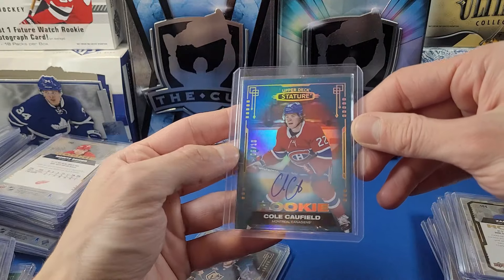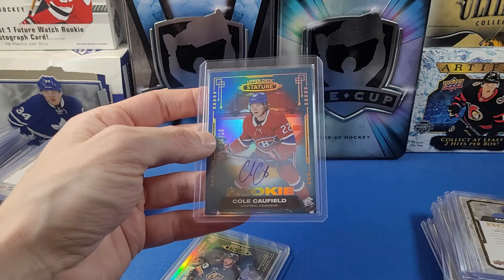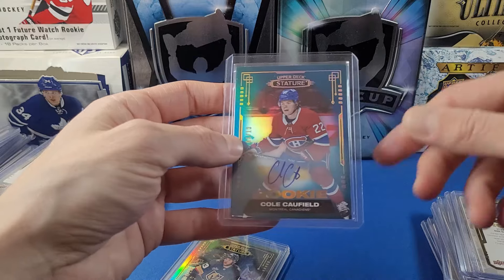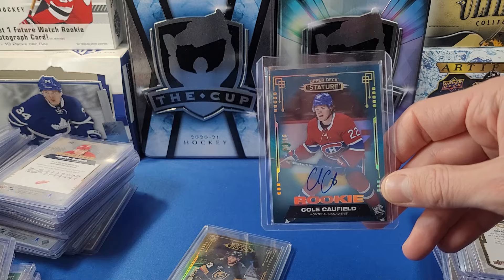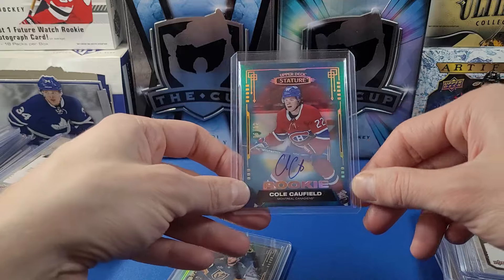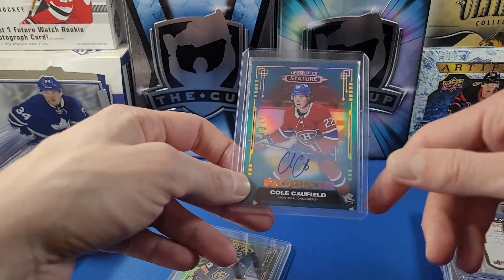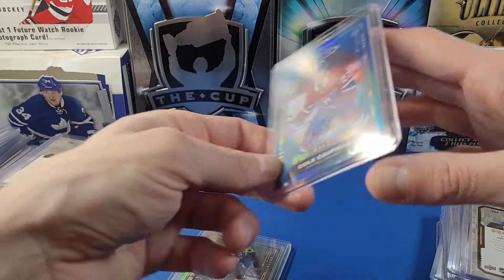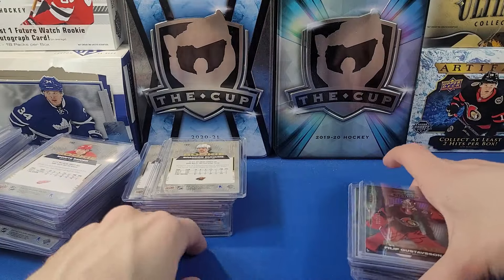Speeding up: Cooper Marody red rookie auto to 35, Cole Lind rookie auto to 199, Jake Neighbours to 399 — his rookie auto is an update card in 22-23 Stature. Kasper Simontaival rookie auto to 199, Lane Pederson green, Jason Deitrich to 399, Pavel Dorofeyev to 399, Morgan Barron to 99, Thomas Novak to 99, Tanner Jeannot rookie auto to 199. The highlight of the collection is Cole Caufield rookie auto to 10, revealed on the channel — obtained via Upper Deck's redemption program by submitting a Nick Suzuki design variant parallel.